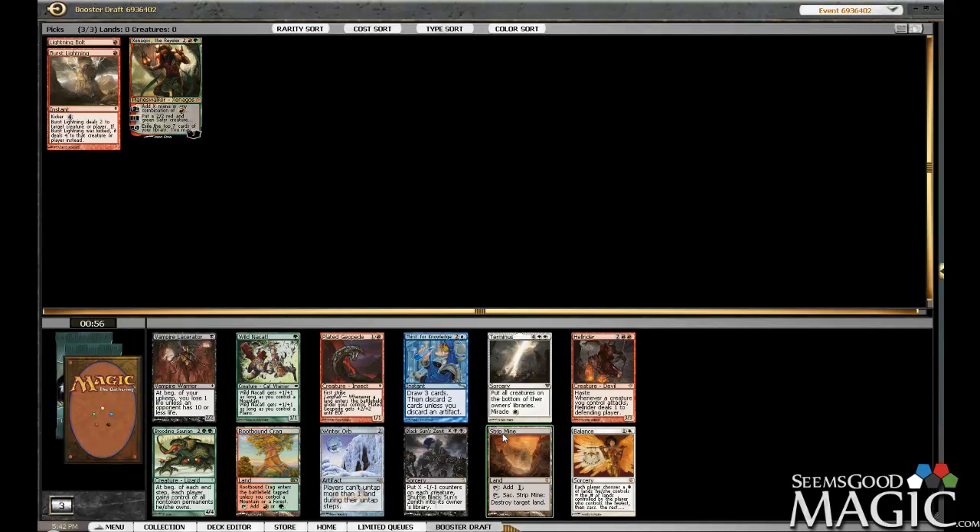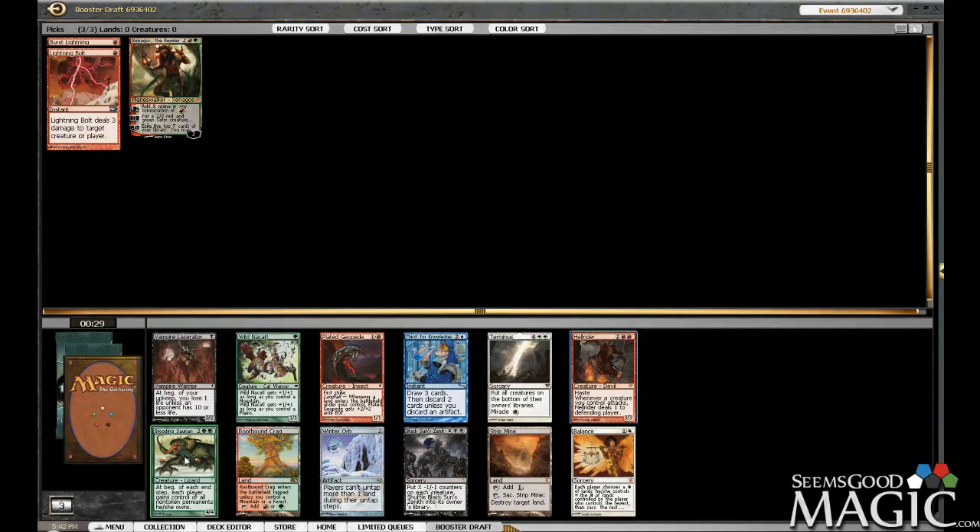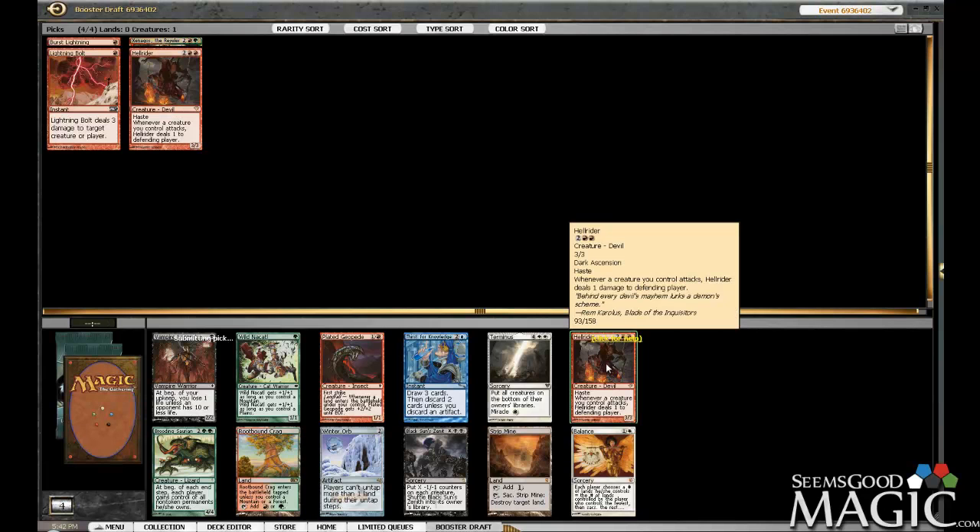Hellrider, Strip Mine, Balance — I don't know what's the matter with people. There's fixing. I think I just want the Hellrider, maybe we end up more mono red. Strip Mine is a solid card. GP is an okay two-drop. Four mana four-four pretty much. Strip Mine can come up so huge and so often, but I think I want to go aggression — Hellrider does a hell of a good job doing that. So let's slam that.